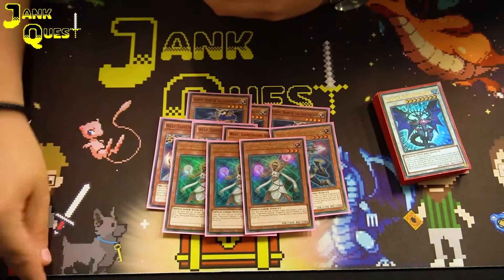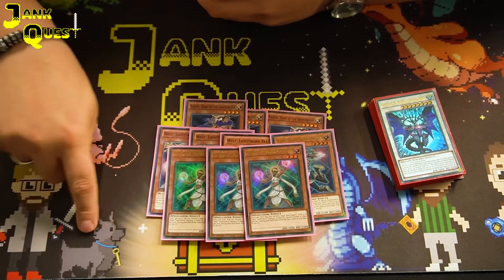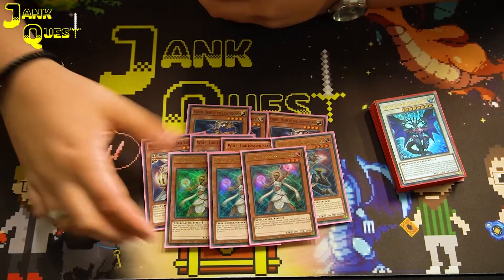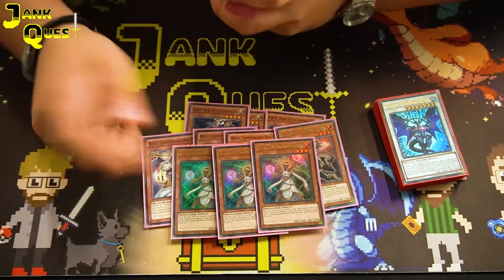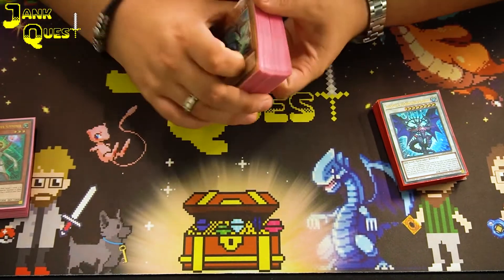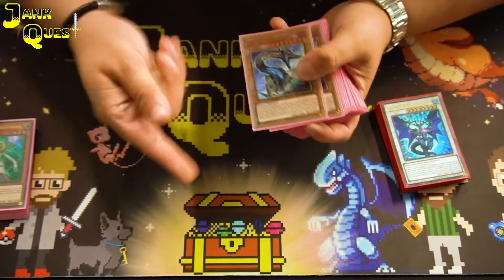The Lightsworn card I'm less happy about is three Lumina. I hate this card. Every time I try to combo with it, it always had the wrong result, which isn't great. I'm really debating cutting it, but I just want to give you the list I played where I got second. This is one card I would probably definitely cut. I'll probably test with it a bit more and maybe give you an update later, just to see where I've gone with the deck.